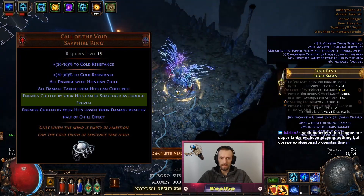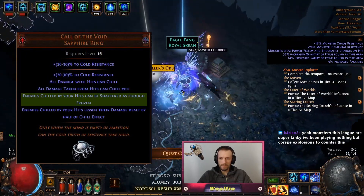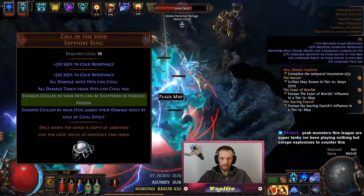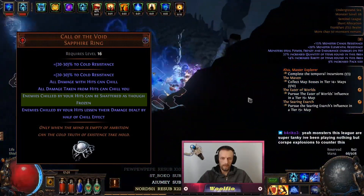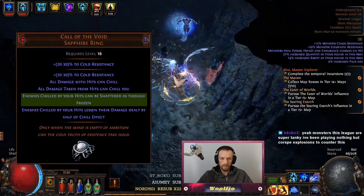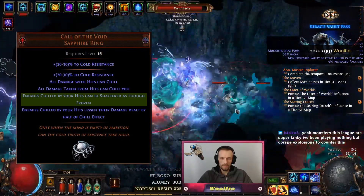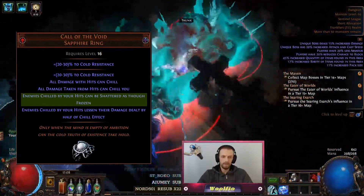Another modifier: enemies chilled by your hits can be shattered as though frozen. Shattered enemies do not leave corpses, and in the case of porcupine enemies, it will also destroy spikes after they die. It can be a valuable modifier as well, but to me the more interesting thing is that you can chain proc Herald of Ice. Normally, Herald of Ice explodes and does damage when you shatter an enemy, and shatter is normally caused by freeze.